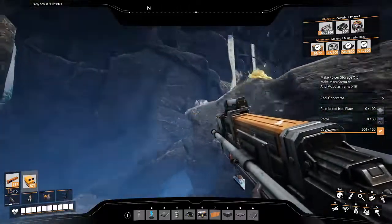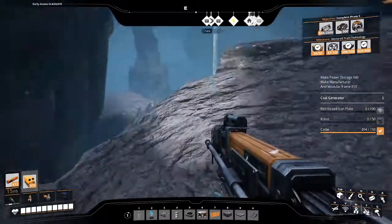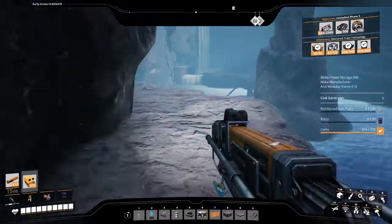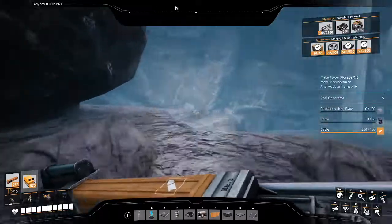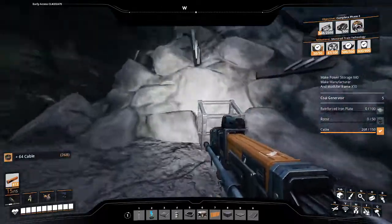It's a little dangerous because of these. So you could either use the jetpack, or a method I would use and just hop down over here, turn this corner — there will be loot right here which you can take.